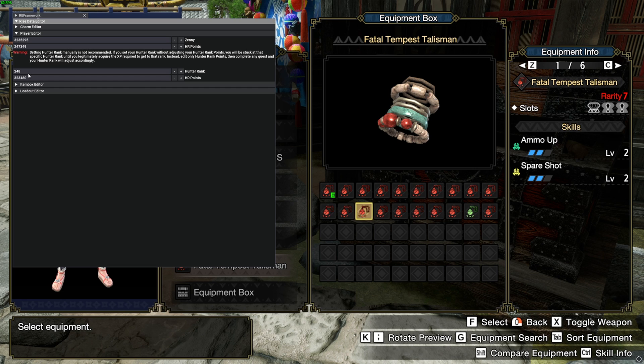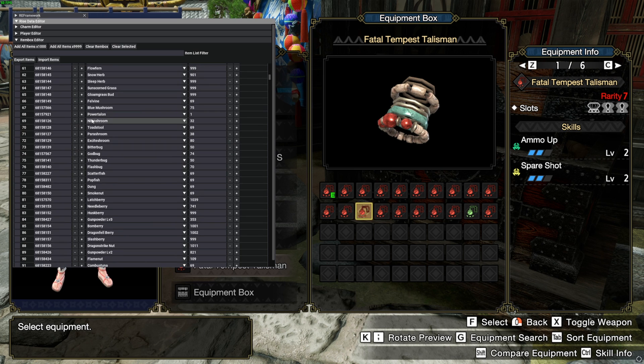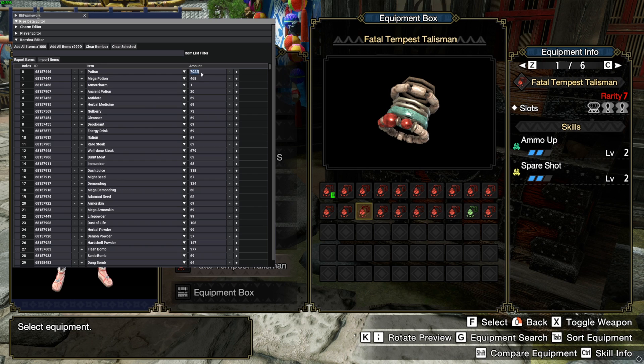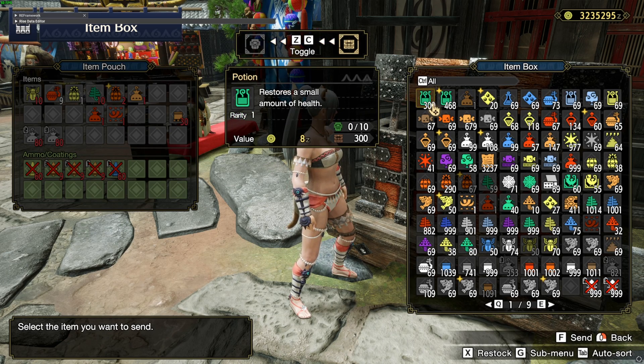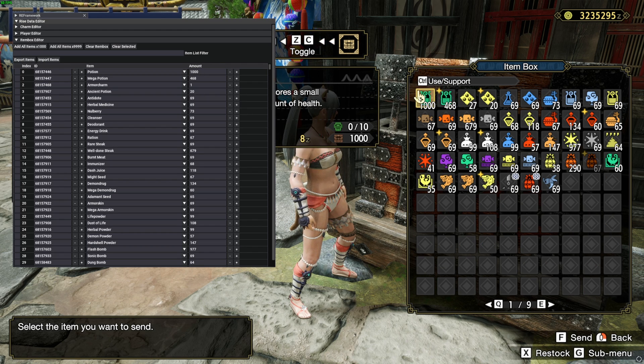The Item Box Editor has also been super simplified — it automatically reads all the items you have in your box. All you have to do is change the amount. For example, I have 7,000 heal potions and I want only 300 — and it's already done. You go back in-game, manage items, transfer items, and you can see it's set to 300. Let's put it back to 1,000 because no one likes to farm heaps.